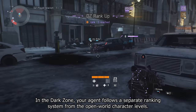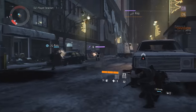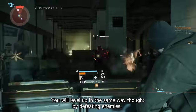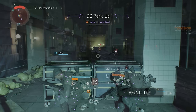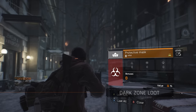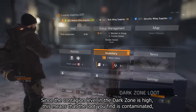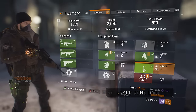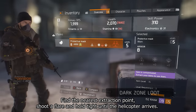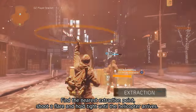In the Dark Zone, your agent follows a separate ranking system from the open world character level. You'll level up in the same way though, by defeating enemies. Since the contagion level in the Dark Zone is high, this means that the loot that you find is contaminated, and you need to get it extracted before being able to use it.